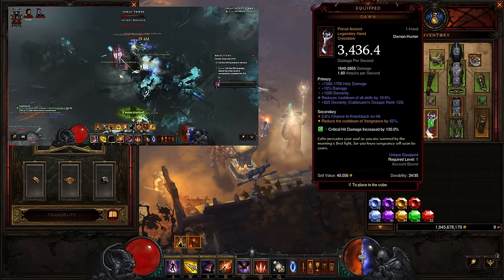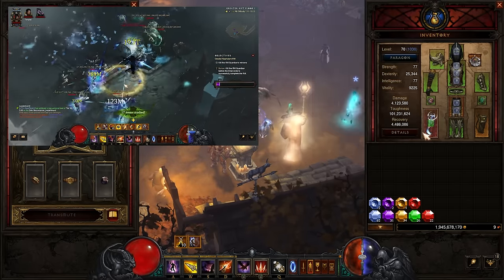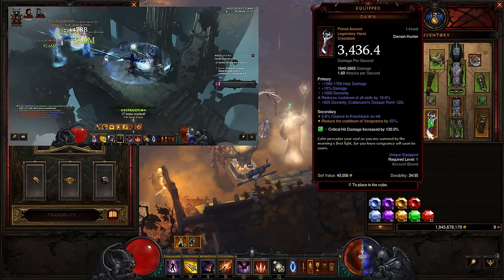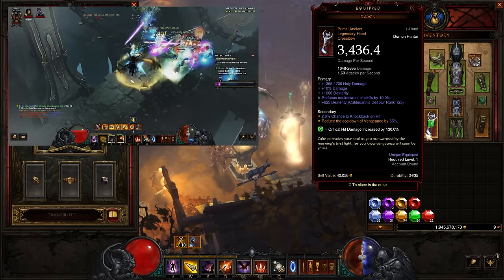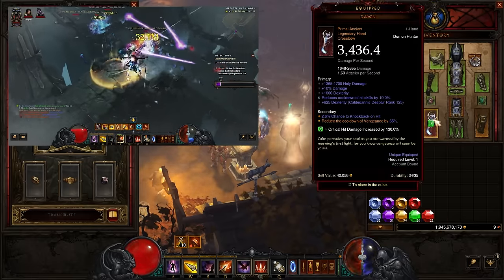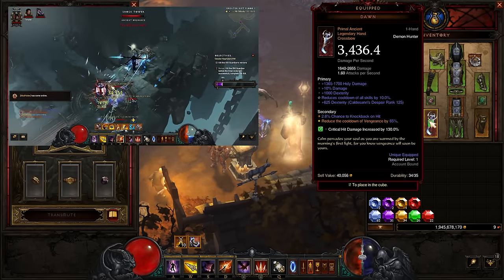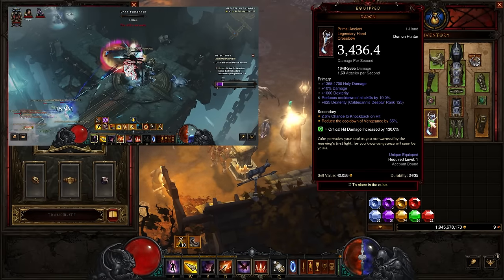I would highly recommend getting a Primal weapon to start off with because it's just going to add a lot of damage. Ideally, damage, percent cooldown, and area damage is where you want to end up, but initially something with Dexterity on — because it gets run through the Guardians — is quite nice. You need the 65% cooldown reduction on Vengeance from Dawn, otherwise you've got to take a lot more cooldown rolls, so it is quite important to get a nice Dawn.